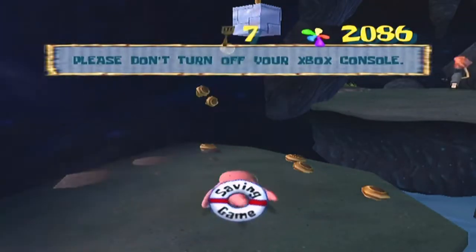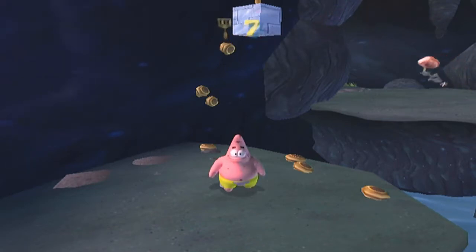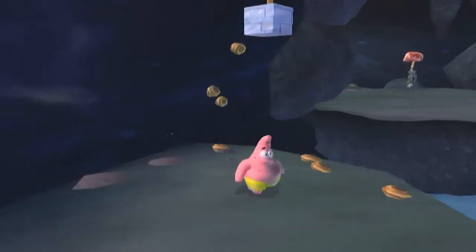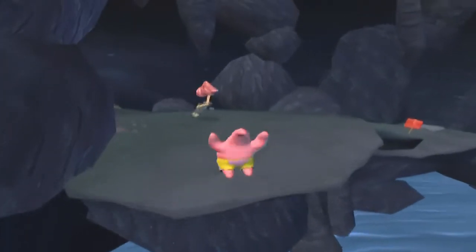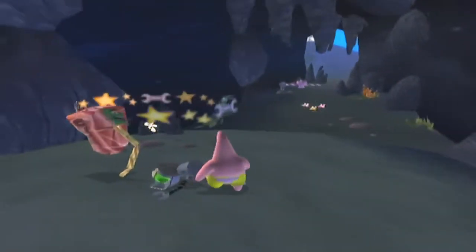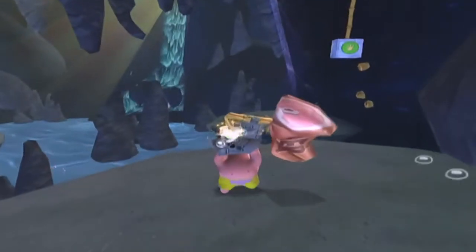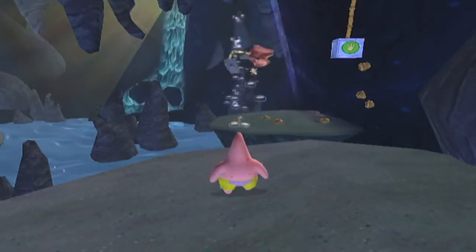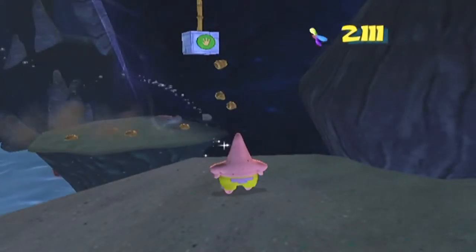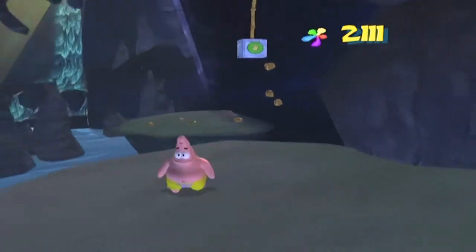I recommend you destroy the Duplicatotron first, because while you're in the golden spatula animation, you are immune to the explosion damage from it. To recap: you can belly flop next to any big enemy to stun it, then pick it up and throw it into anything you like. If you're trying to hit the button, make sure you wait for the hands to show up around it so you can lock onto the target you actually need to hit.